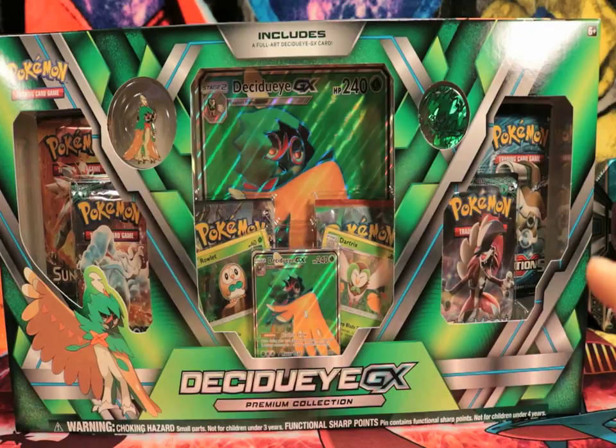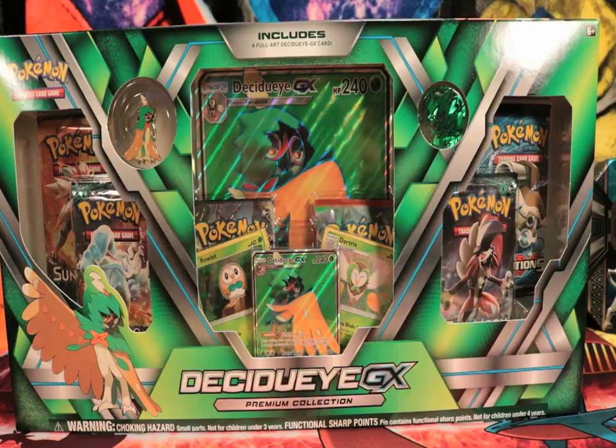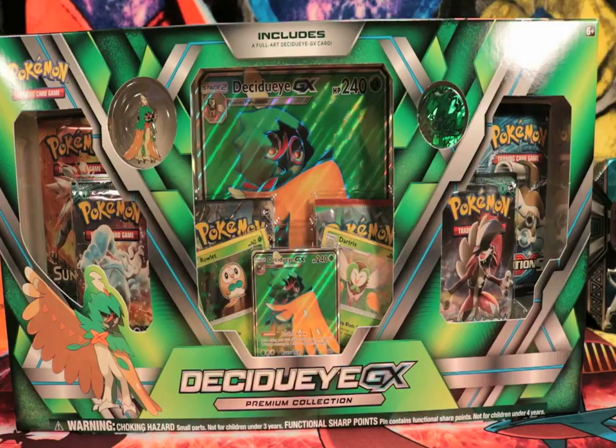He is the Shadow Hunter. He stays stealth. He is probably the best of the three starter GXs for competitive right now, because everybody likes to play water decks, apparently. You'll get your occasional Flareon EX, but everybody likes to do water boxes, and with Greninja getting ready to have a strong comeback, let's not get too crazy.